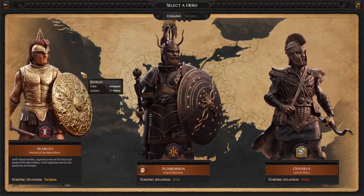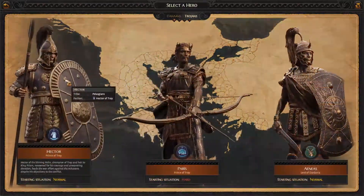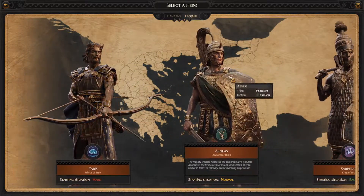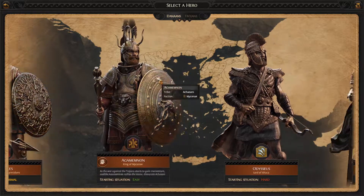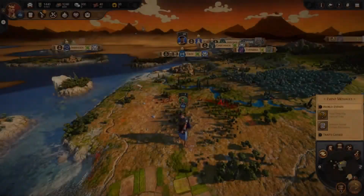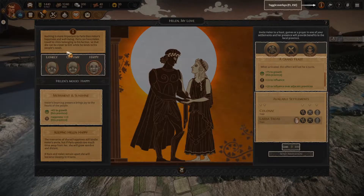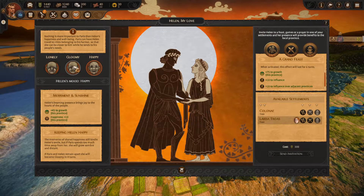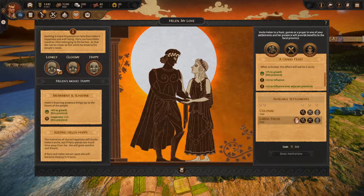The first thing you'll need to decide is your character. Each character has its own story behind them, which the game tries to play around. Generally speaking, I've had no issues with the character abilities, however there are some abilities that I do not like. Paris, for example, is shackled to his love for Helen. This forces you to move Helen around constantly while you expand and protect her. It's incredibly tedious and in my opinion, even if the idea behind it sounds good, I just don't like it.